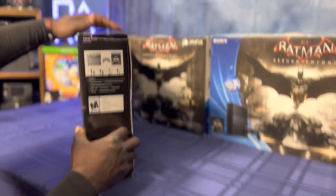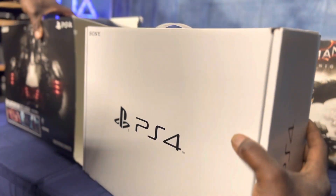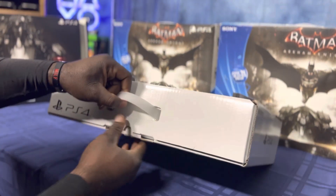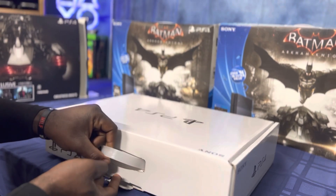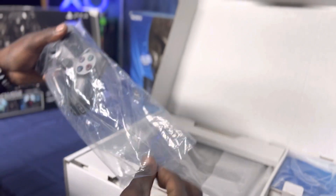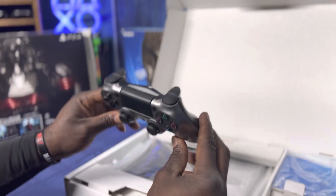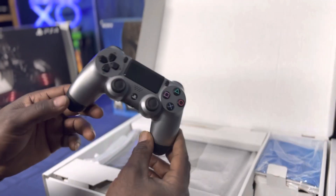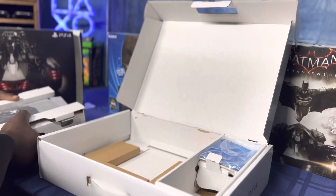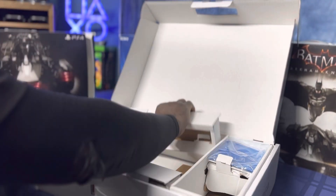Let's get to it, zookeepers — open it up from the side. I have a ton of these; I haven't opened up these consoles in a while. Let's see what we got. As always, we're going to start off with the joystick. All right, my zookeepers — here we go.